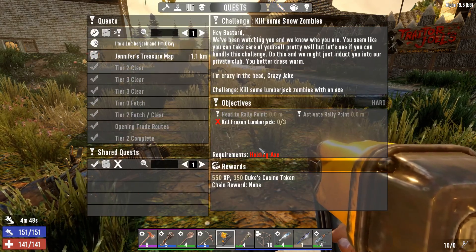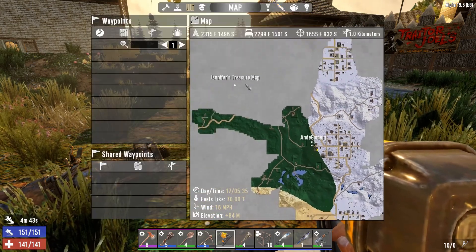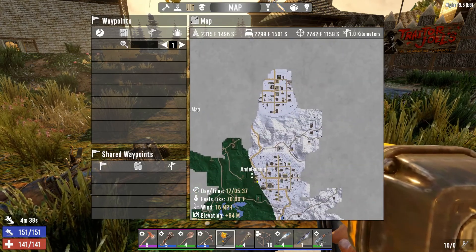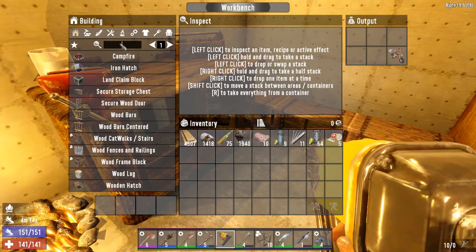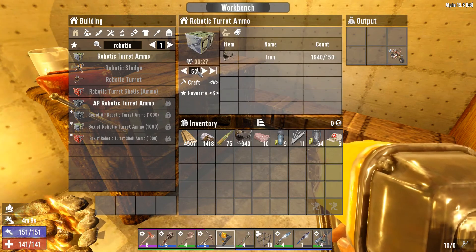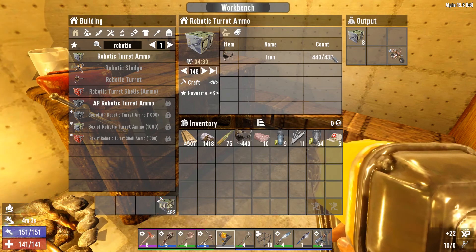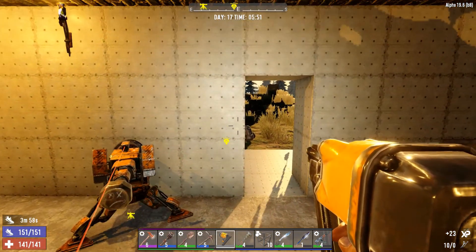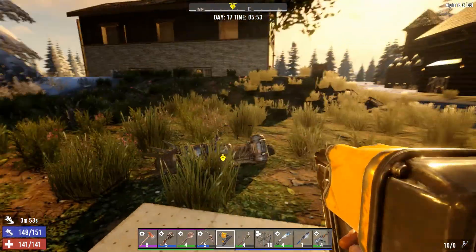We still have these. Oh, you need to be holding an axe for this lumberjack mission - that's fun. I don't know, it must have been deactivated somewhere, or maybe it's because I'm not holding an axe. Let's just wait until the trader opens up. While we're waiting, I'm actually going to get myself a bunch of robotic turret ammo going. It uses quite a bit of iron. We've currently got the sledge, but I don't know if for the next horde I'm going straight to the turret or not. Let's just go to the trader.